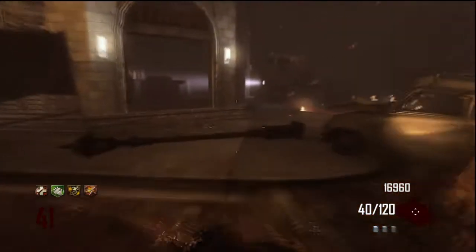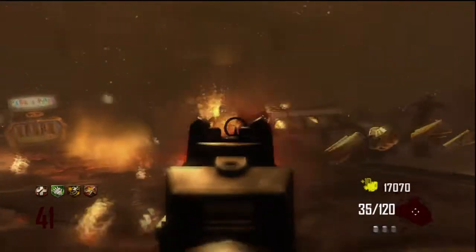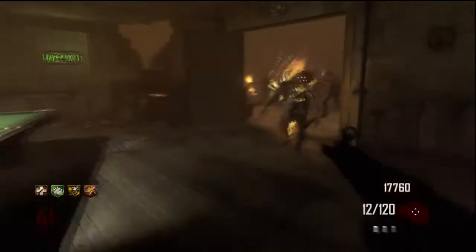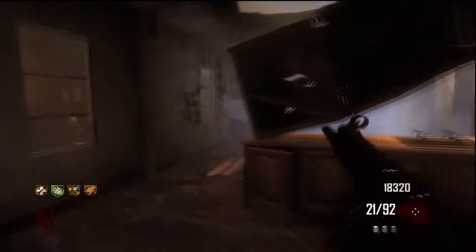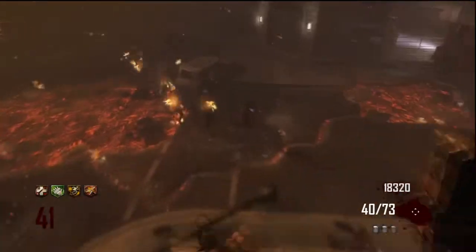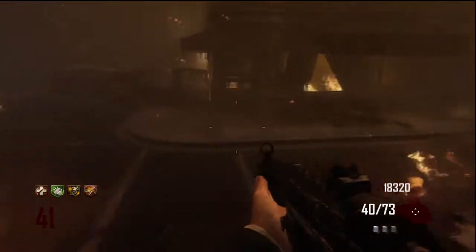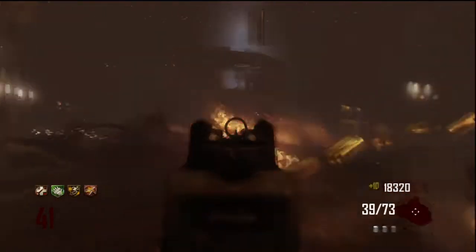When I spawn into this map, I will go for Juggernaut straight away. Juggernaut is what I want. So hopefully by the end of round one, I'll have enough points to open up the door to Juggernaut. Then by the end of round two, I'll purchase Juggernaut. And if I've got enough money by then, if I've maximised my points, I'll end up buying the MP5K off the wall.